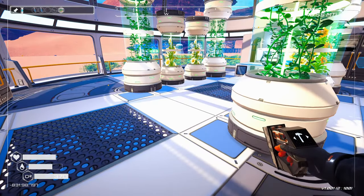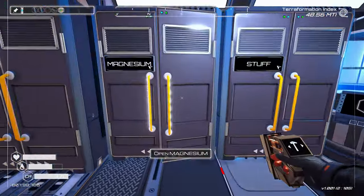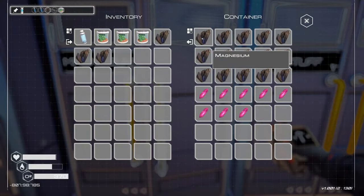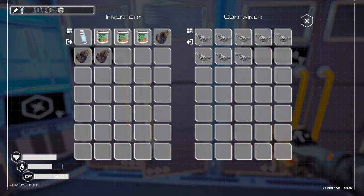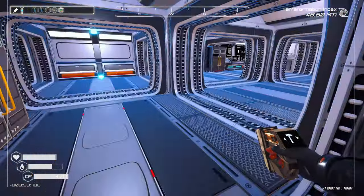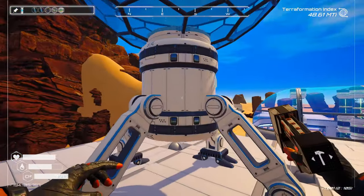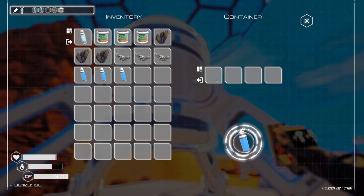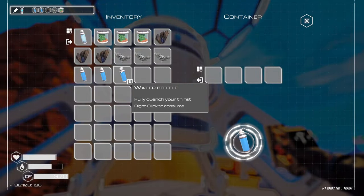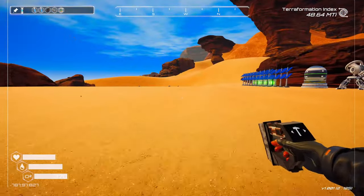So we need six water, three magnesium, three aluminum, six water. But I don't think we have enough — might have to go get ice. Yep. Actually, I'm just going to drink that. I'm going to go grab ice real quick — I will be right back.